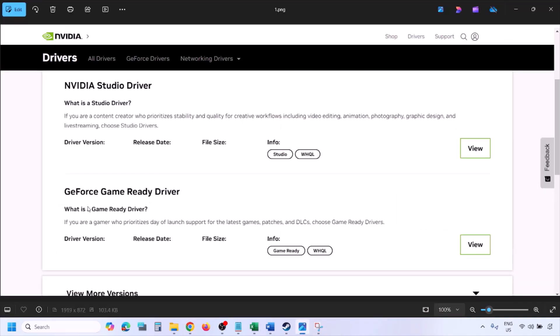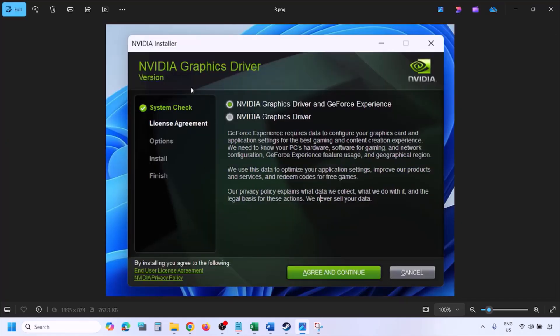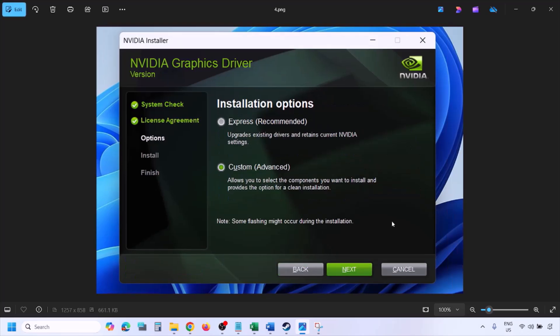You will see the latest GeForce Game Ready driver. Click View, then Download, and let the download complete. Once done, run the exe file. Click Agree and Continue, then select the Custom option — by default Express is selected, so switch to Custom and click Next.